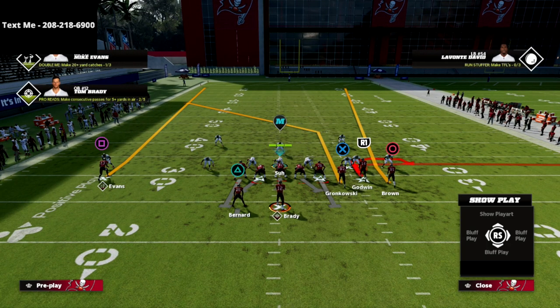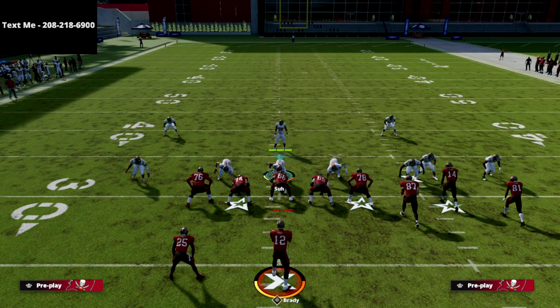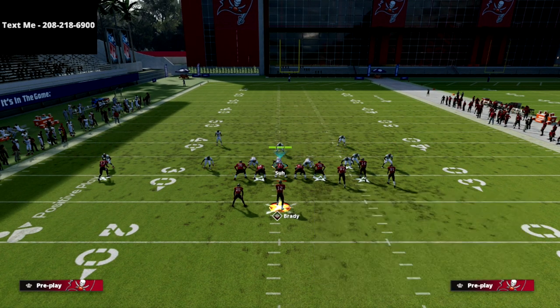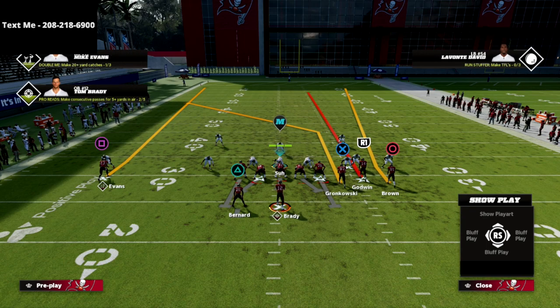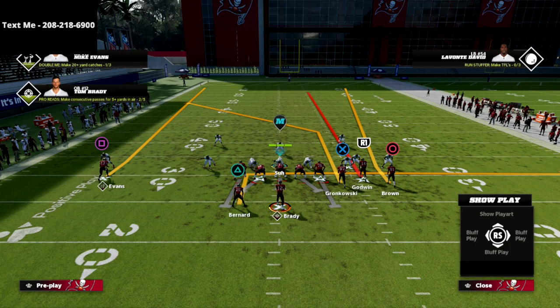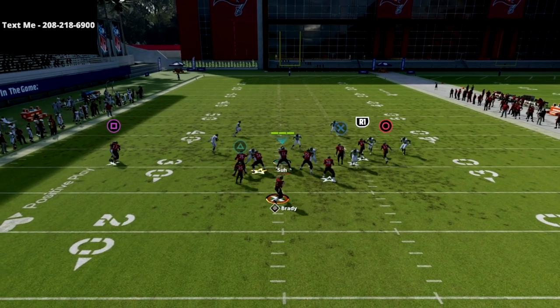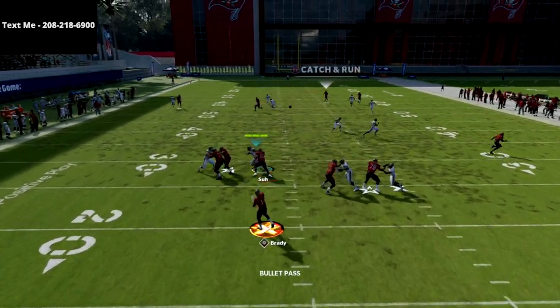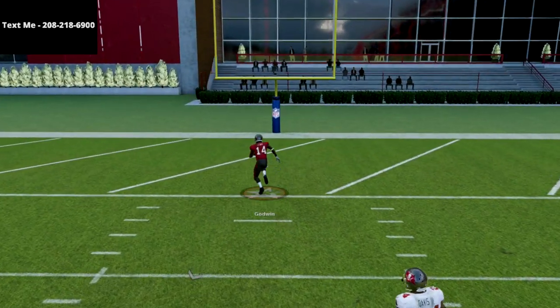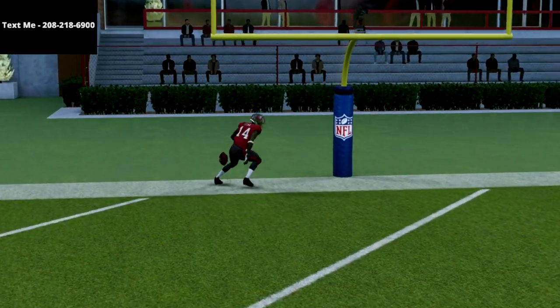This is the easiest cover four quarters bomb of all time. We're in clear out SE out with the bunch set to the wide side of the field. All we're going to do is put the R1 receiver on a streak route, and I also like to put the back on an end route just in case I need a check down. The R1 receiver is going to bomb cover four quarters over the top for a one play touchdown — this works every single time.